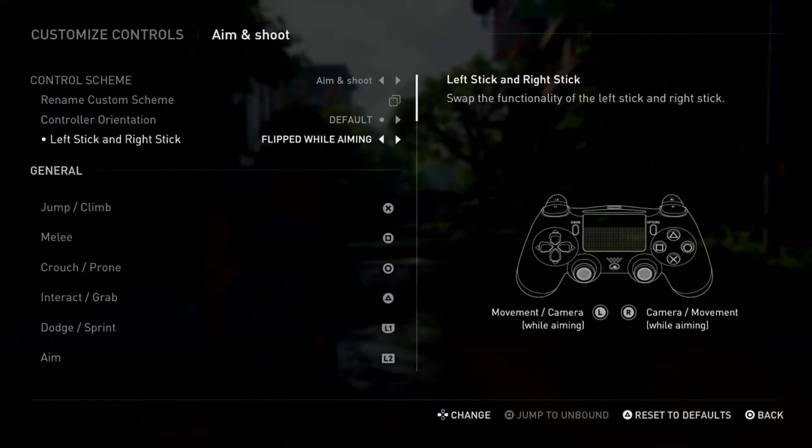If you try to go left it goes right, and if you try to go up it goes down. There is also another option called 'Flipped Always' — if you use this, it will flip the sticks for both camera settings and aiming settings.